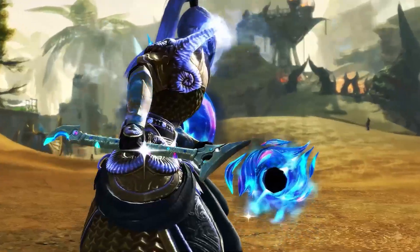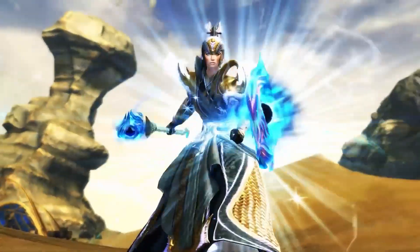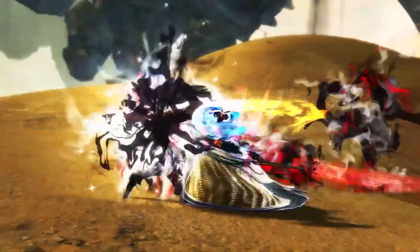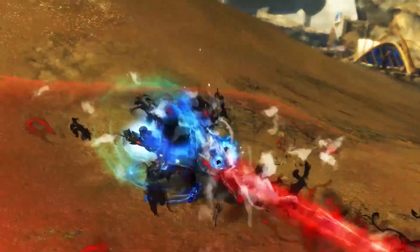What's going on guys, it's your boy Spudzie here and today we got a sneak peek at one of the new weapons coming in the new patch. The Scepter Revenant is a mix of damage and support that offers barrier, boons, and a few new mechanics that Revenant is going to like.